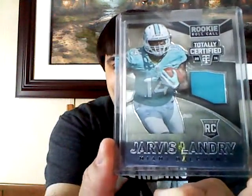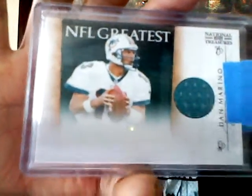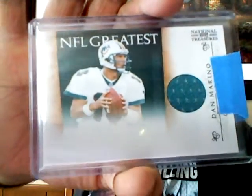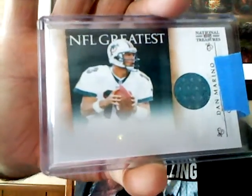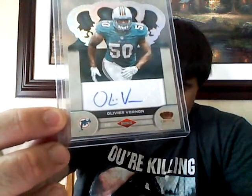Now you get to see Shaun Hill. All right, here we go - Jarvis Landry jersey from Totally Certified. Oh, now this is really nice. Numbered 8 out of 99 - from 2011 National Treasures, the NFL Greatest jersey of Dan Marino. Now that's sick. I know I don't have that. That's awesome. Another nice one - numbered to 149, Olivier Vernon. Very nice.